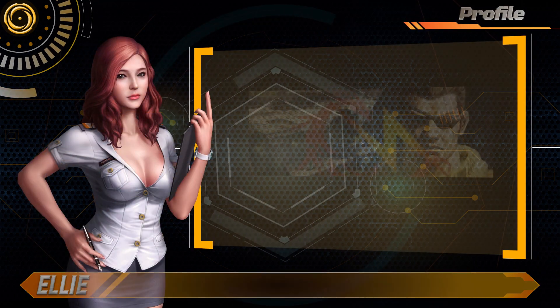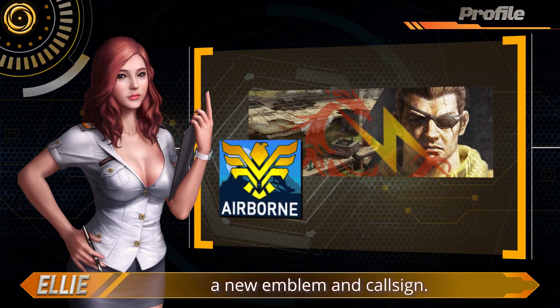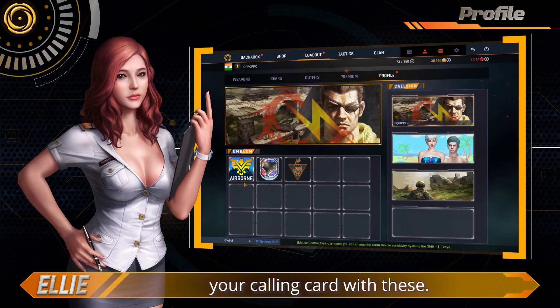Profile. New to this update is a new emblem and callsign. You can further customize your calling card with these.